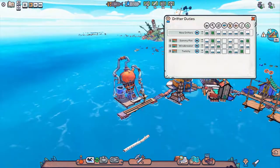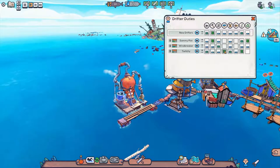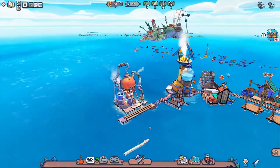You can't control your drifters directly. You manage their tasks with a priority system. Here, you can adjust what each drifter should prioritize when checking for new tasks. Want this one to keep biking and produce water? You can.